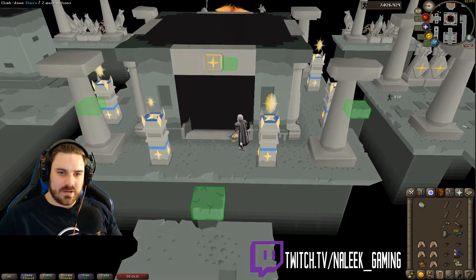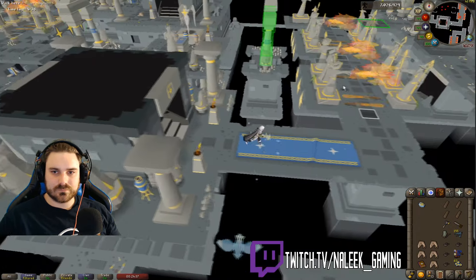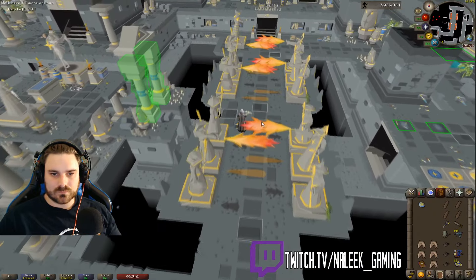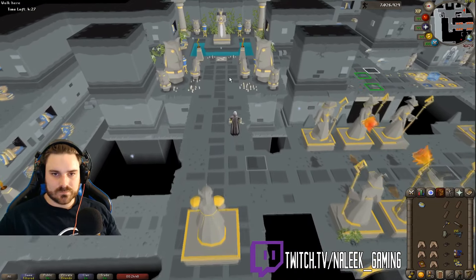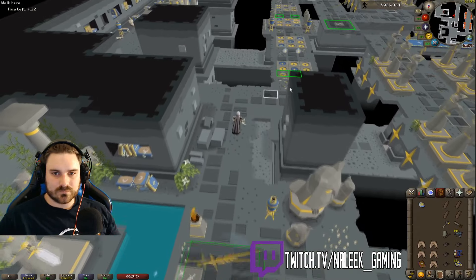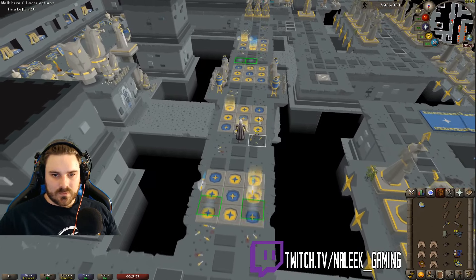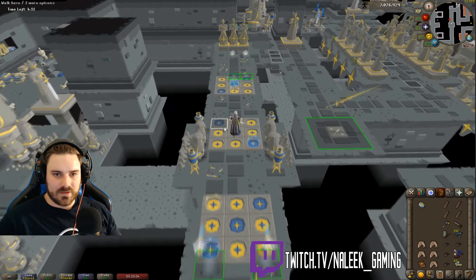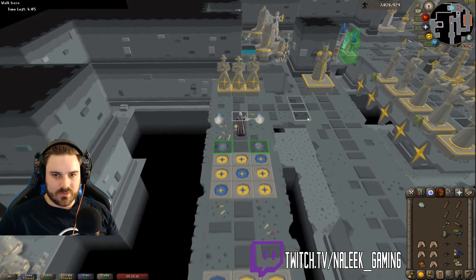Remember to recharge your prayer at the end of every level. This is where you have to be careful where you're going to stand, because if you step in these yellow ones while these other ones are coming at you with the arrows, it's going to mess you up a lot. So you've just got to be cautious of where you're stepping.